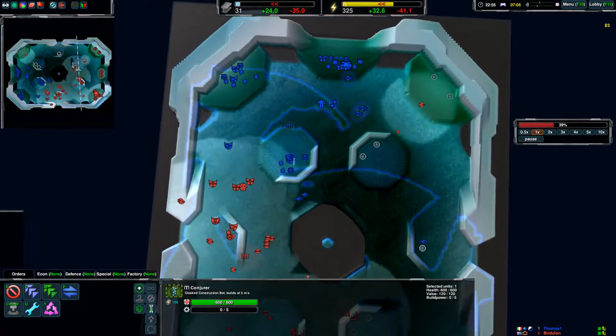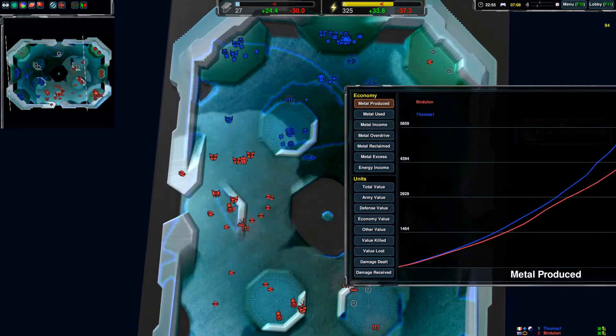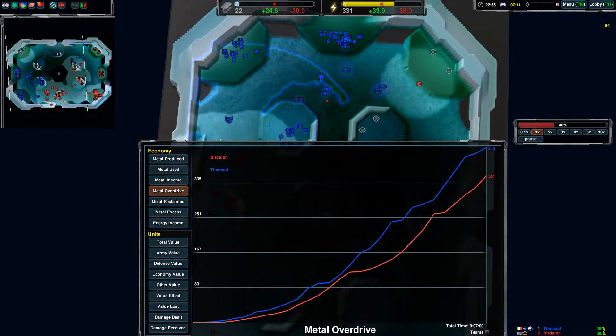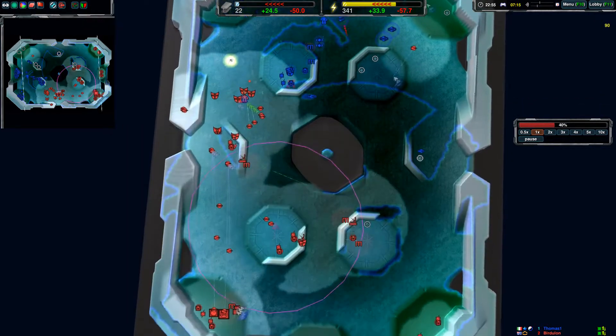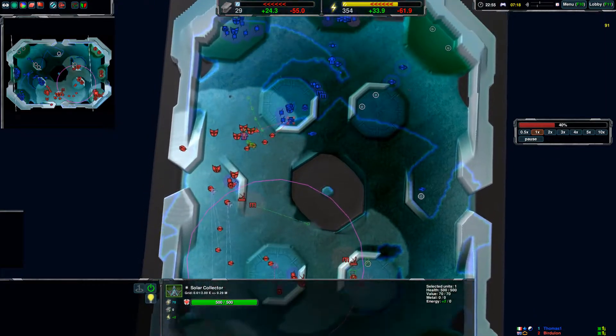Building solar collectors next to mexes slows down your metal production quite a lot. If we look at the metal produced, your enemy has been quite far ahead of you. Looking at overdrive, you've only overdriven about the same — you haven't overdriven a lot. It would have been better to build the mexes first and then build solar collectors next to them.